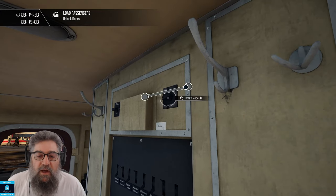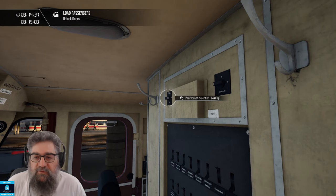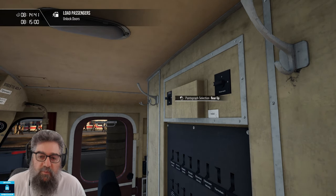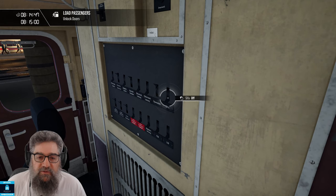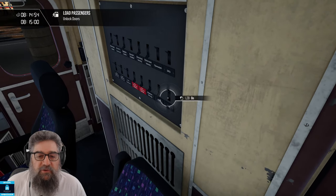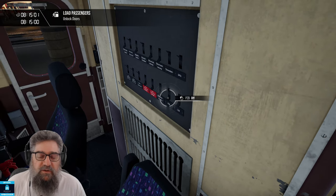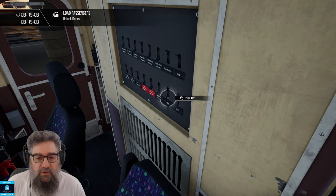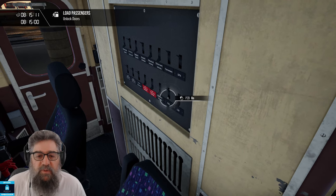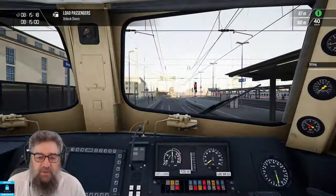There is the brake mode with R, P, and G — you want that in R for most passenger runs, you can just leave it there. There's a pantograph selector you can fiddle with if you want to: rear up, front up, both up, both down. You won't get far if they're both down. Now this is a tutorial with safety systems, so let's turn on the Sifa periodic safety system that wants to make sure you're awake, and then LZB — the automated train control. I'm going to turn LZB off again because this route doesn't actually have it, though the loco does support it. PZB, where you have to behave yourself, not speed, stay under the speed limit, and acknowledge your signs and signals, is now turned on.